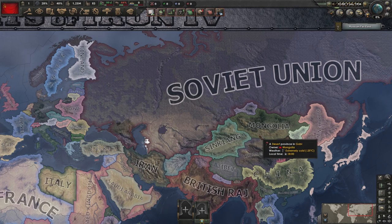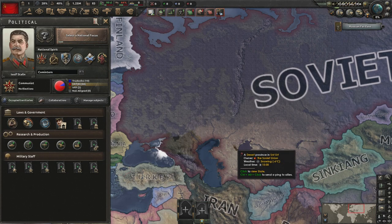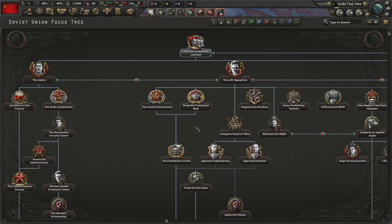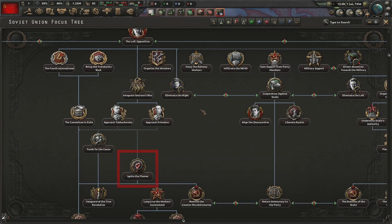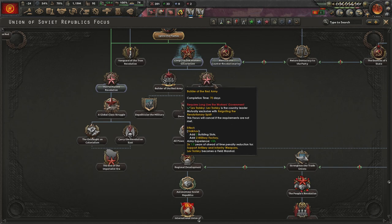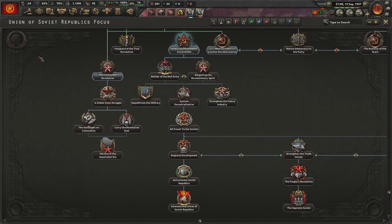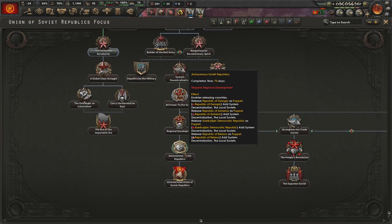All five of the nations they've added as Formable Nations require you to start as the Soviet Union if you want to play in Iron Man. Since we've covered it before, I'll flip through quickly. To form the Mountainous Republic, you need to go down the path of Marxist-Leninism, take the left opposition, go for a civil war, win it, and move down the Soviet focus tree — probably with Trotsky — all the way down to Autonomous Soviet Republics.